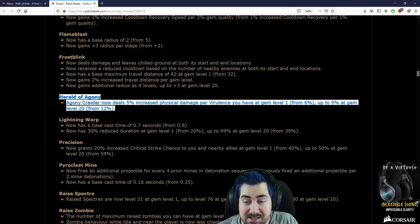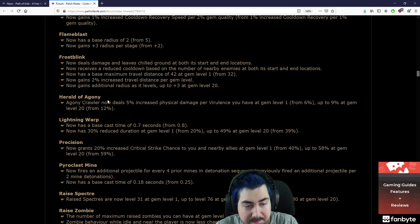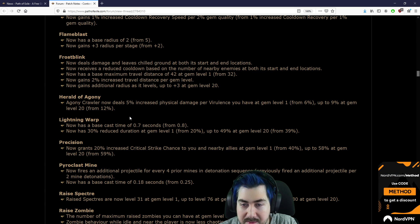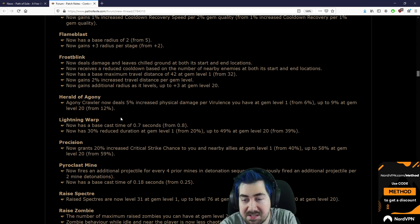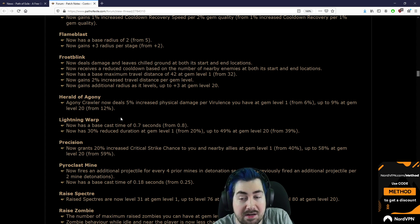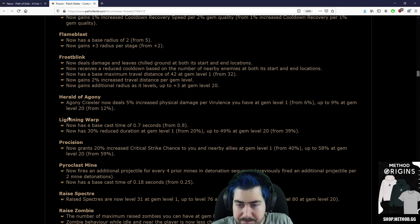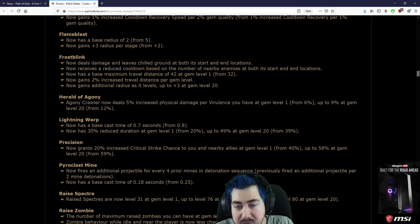I don't think you understand how bonkers Herald of Agony is. It gets 50 stacks — just such a stupid skill, it does so much damage with no investment. All my Herald of Agony builds have had one damage node, and this is a very, very small nerf compared to what it needs.